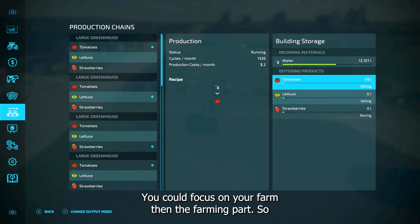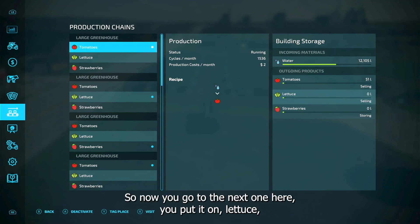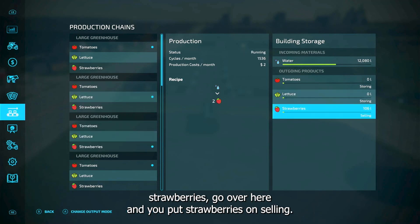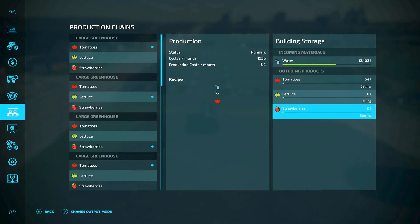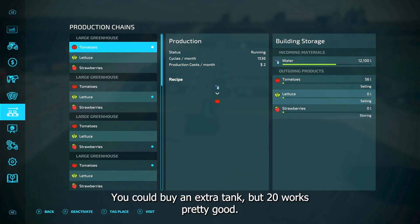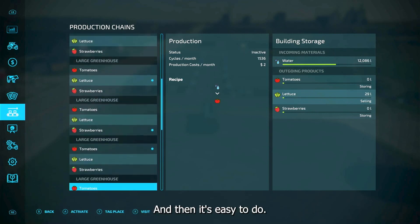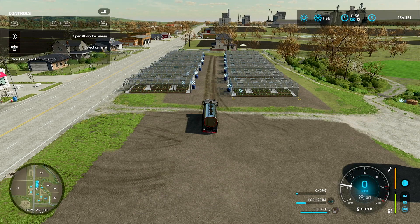Set each one on selling — lettuce on selling, strawberries on selling. You can see how much water you have right above the top there. The tanks hold twenty thousand liters; I usually top them off every two or three months. When I get a break in my farming I'll run the truck down and top them off — it doesn't take very long. This becomes a money machine. Give me a thumbs up, don't forget to subscribe, see you next time!